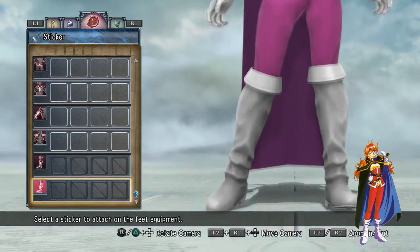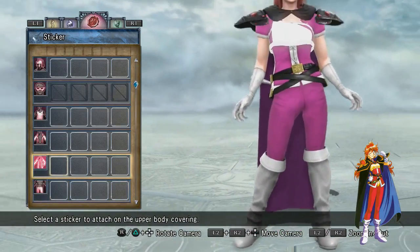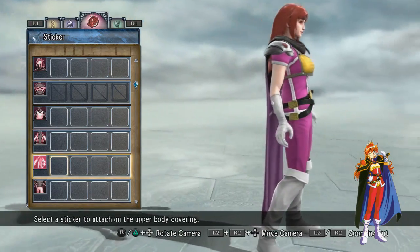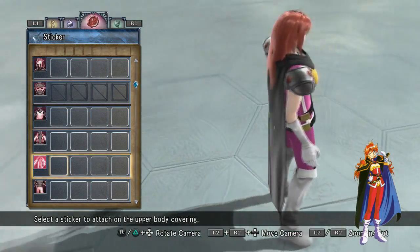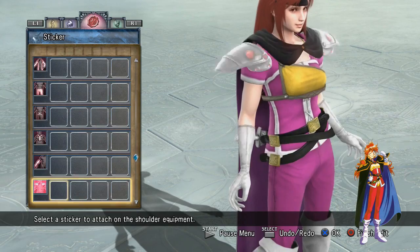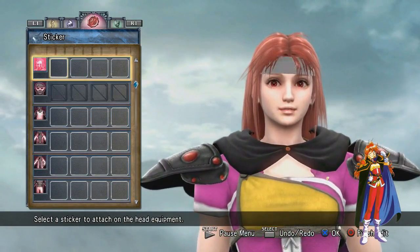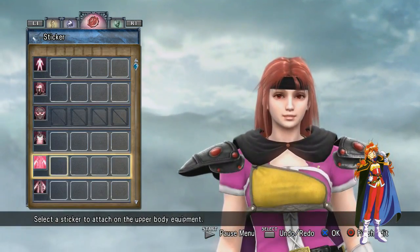I didn't use any stickers, but essentially what you can do is, instead of this breastplate, you can use a couple of rectangular stickers. I think it just doesn't fit as well, but it does look a little more accurate. It depends on whether you're trying to make an adaptation or go for accuracy — that's when you would start using stickers a lot.